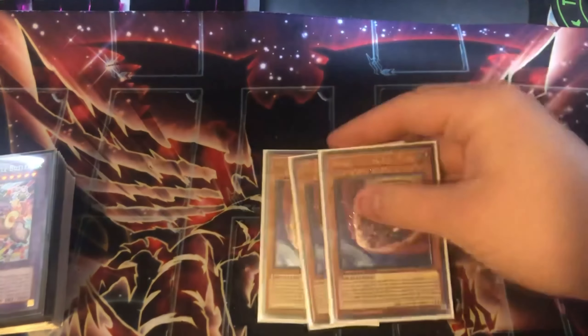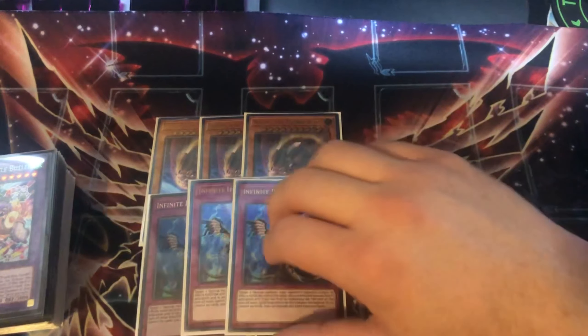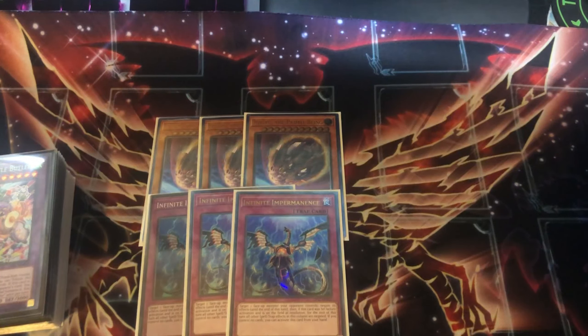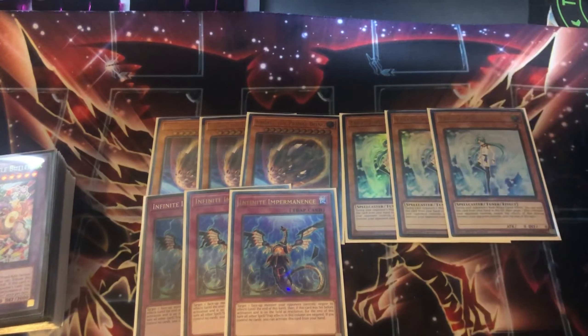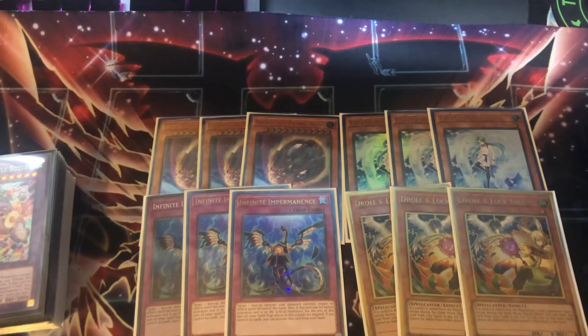For hand traps, we have three copies of Ultimate Rare Nibiru — shoutout to Josh — and three copies of Infinite Permanence, two of which are Ultimate Rare. Couldn't find the third to finish the set but it's alright. Then three copies of Valor and three copies of Droll. Droll is actually really nice against the adventure engine; the only thing it doesn't stop is Fateful searching from the deck, which I actually learned during the tournament.